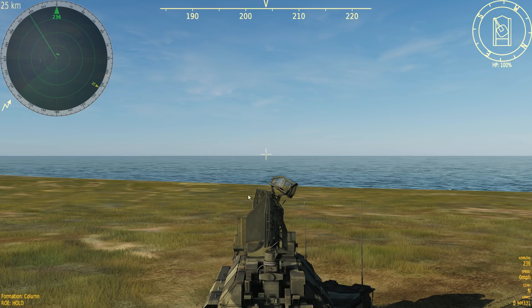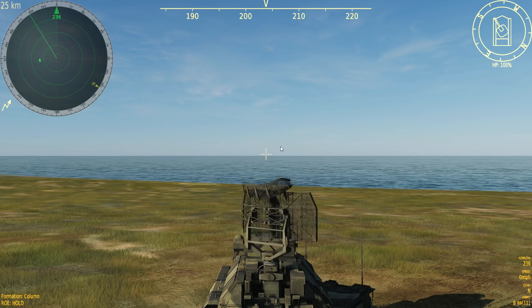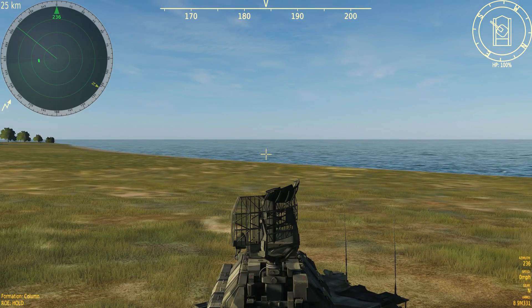The radar sweep is tallied up with the rotation of our search antenna. We've got AI commands - if we are the leader, other units in our group will conform to formation, column, and ROE hold. Here's our ammo: eight 9M331 missiles. Gear can be reverse, neutral, or drive. Speed in miles per hour, azimuth of the hull in degrees, turret rotation relative to hull and to north, vehicle health points, and the heading tape for the turret.